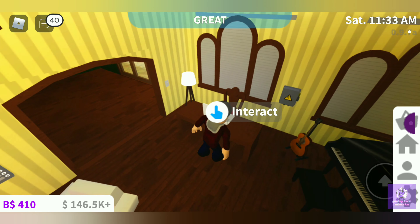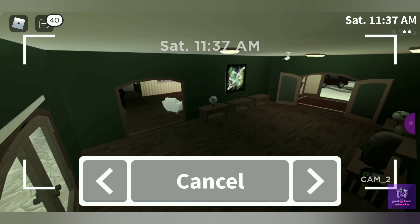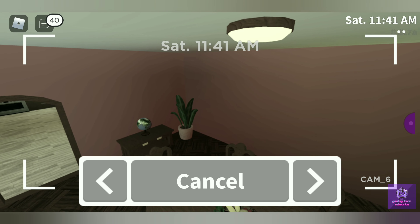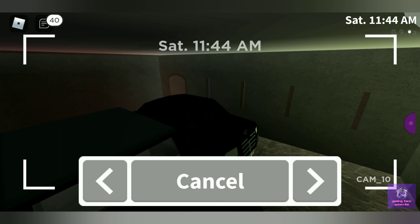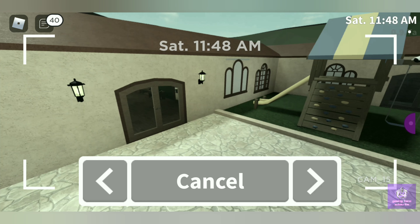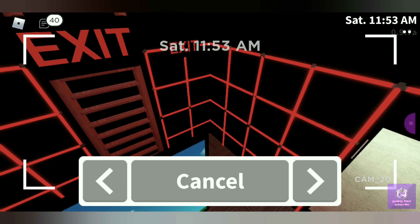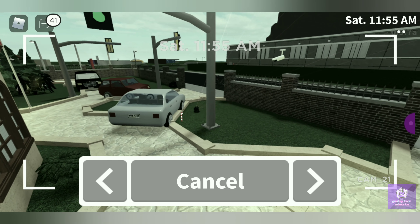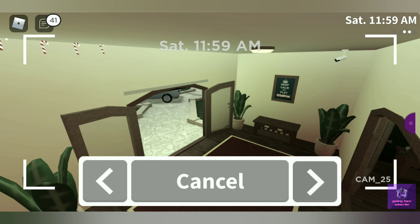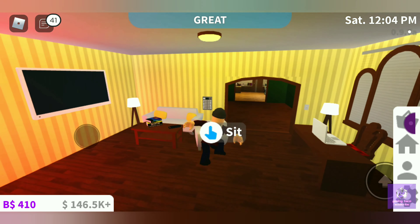We're going to look at the security cameras. Camera one, camera two, camera three, camera four, camera five, camera six, camera seven, camera eight, camera nine, camera ten, camera eleven, camera twelve, camera thirteen, camera fourteen, camera fifteen, camera sixteen, camera seventeen, camera eighteen, nineteen, twenty, twenty-one — that's Canon — cam twenty-two, twenty-three, twenty-four, twenty-five, twenty-six, cam twenty-seven. I have 27 cameras.